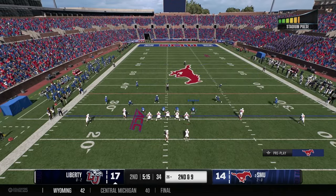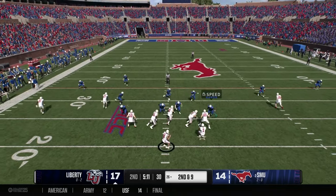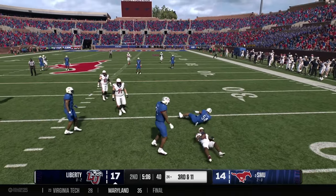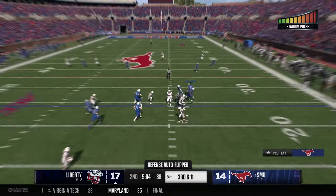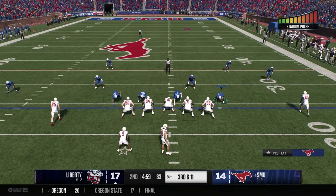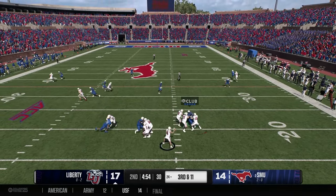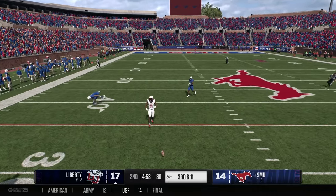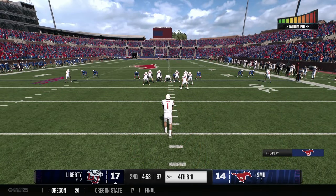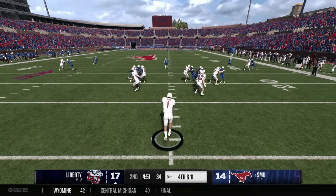You better have cornerbacks that can press if you're going to press, because if they're not good at pressing, those receivers are going to get open — especially faster ones. For example, Cosart on my SMU dynasty has the ability to get off press. If I see anyone pressing him, I automatically check to throw him the ball, because nine times out of ten he's going to get off the press and be wide open. I really love this game.